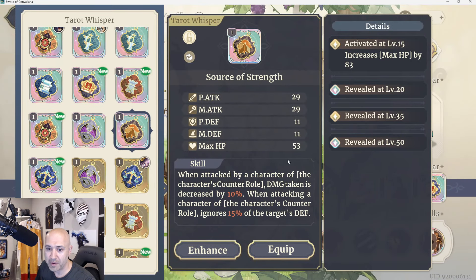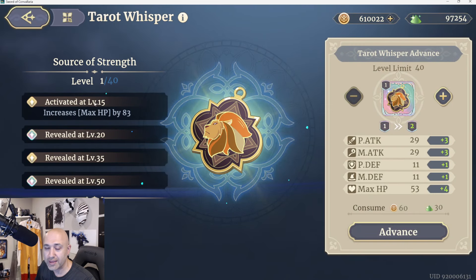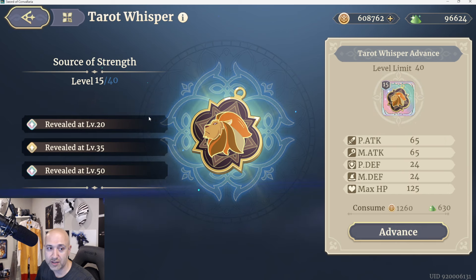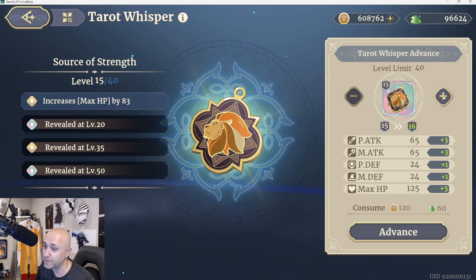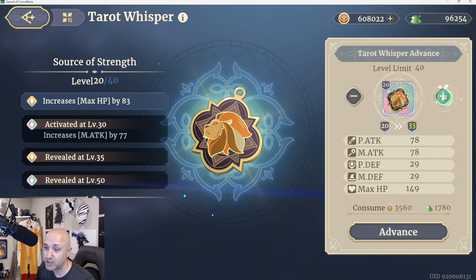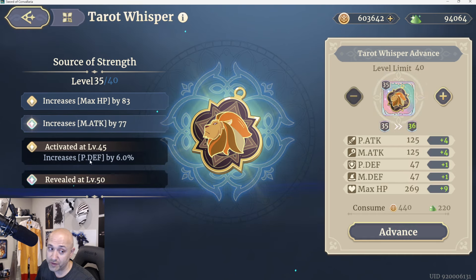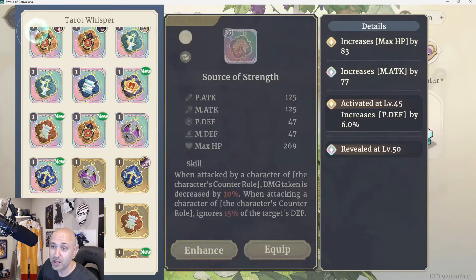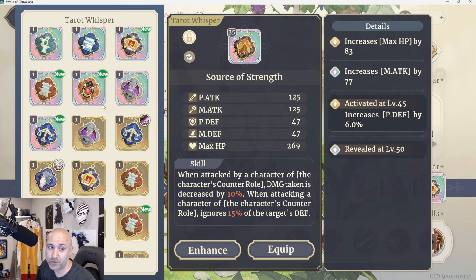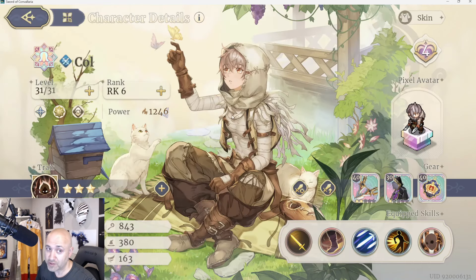Let's say I want to enhance this one — max HP by 83%. The currency used is tarot essences. If I go to level 15 and advance this, you'll see the detail pops up. To get the next ones to reveal themselves, I need level 20 for the next one — magic attack by 77%. Not what I wanted because I want this to be physical. Going further to level 35 gives me physical defense by 6%, which I consider a bust. Keep in mind: you can only go up to 10 levels above your actual level, so at level 30 you can only go up to level 40 right now.